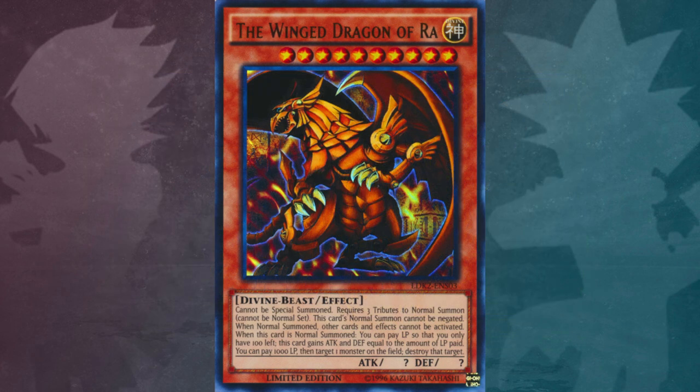The Winged Dragon of Ra is a level 10 Divine Tribute, Divine Beast and Effect type. It cannot be special summoned. It requires three tributes to normal summon. It cannot be normal set. This card's normal summon cannot be negated. When normal summoned, other cards and effects cannot be activated. When this card is normal summoned, you can pay life points so that you only have 100 left — this card gains attack and defence equal to the amount of life points paid. You can also pay 1000 life points to target and destroy one monster on the field. With that background done, let's get straight into the facts.